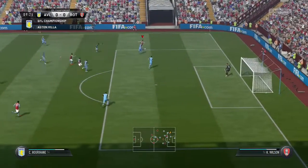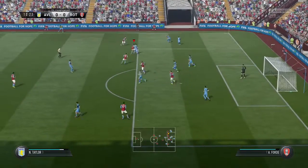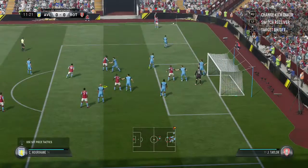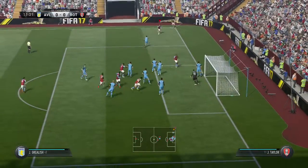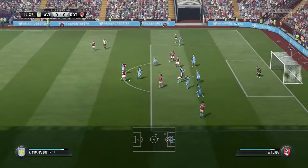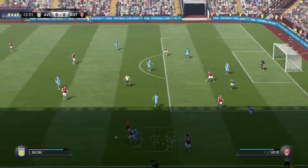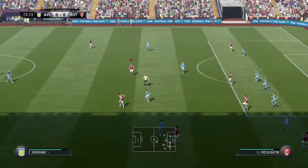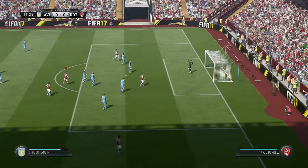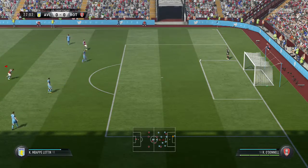We win the ball back and play it through to Orian. Orian's going to try and cut back inside - it could actually be his last game for us. He tries to play the ball back inside to Taylor. Taylor wins it back and does well to win us a corner kick. From the corner we take the short one through to Jack Grealish, who plays it back inside to Mbappe Lotin. Mbappe does well taking on his man and tries to fire it into the back of the net - that wasn't too far away. We're getting closer to putting the ball in the net.